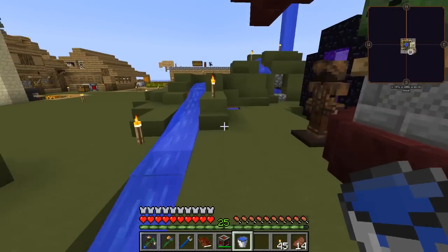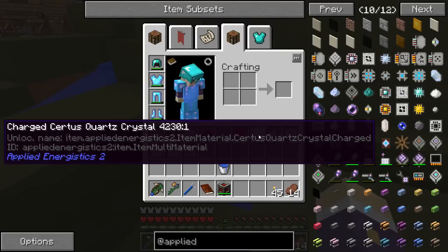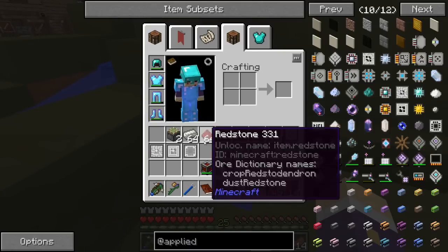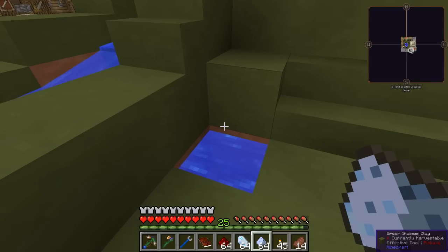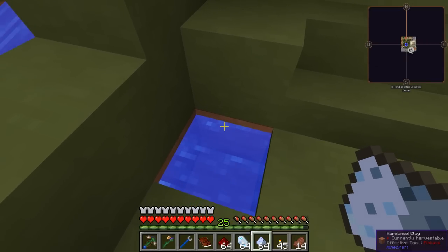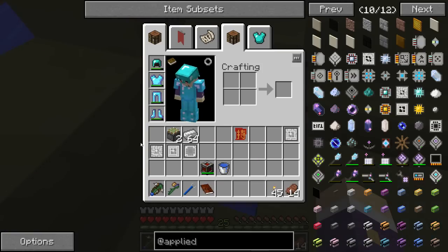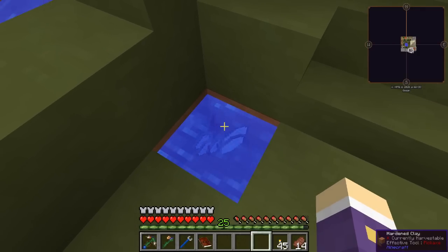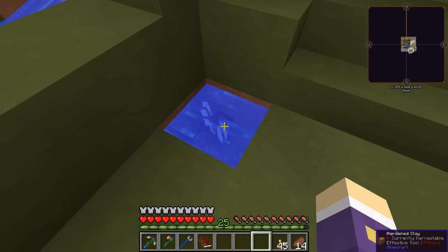I had the water pool set up here already, which is good. I've got to use charged certus quartz — I think I failed to do that correctly last time. So we've got certus dust and redstone. Let's throw the lot in there — and it starts making what we need. It doesn't take too long; it turns them into the special crystals we want.